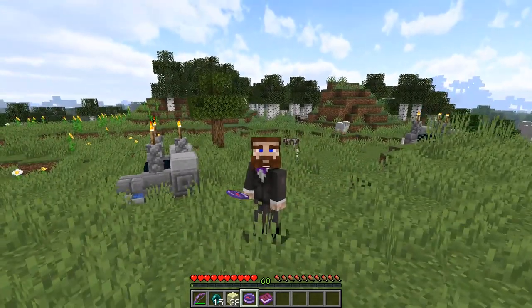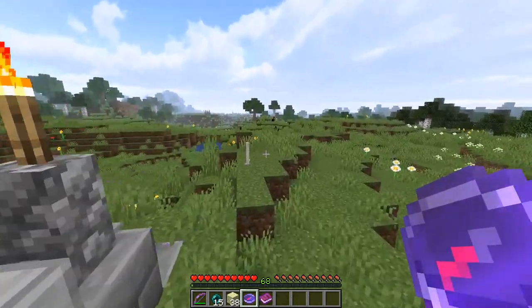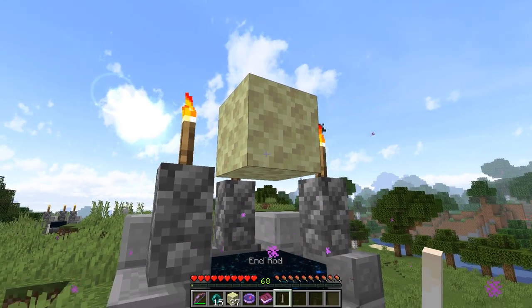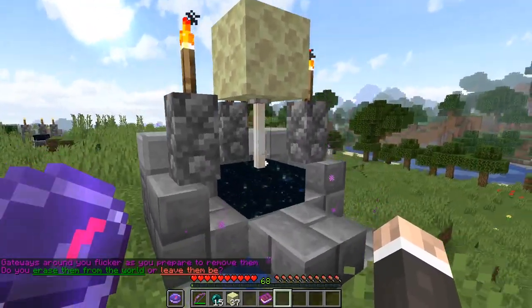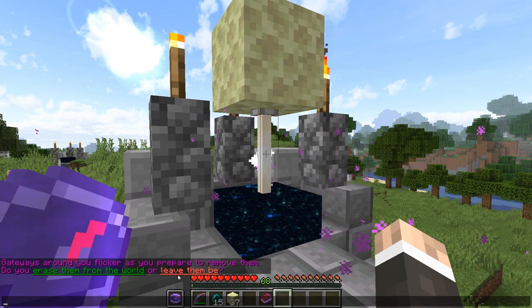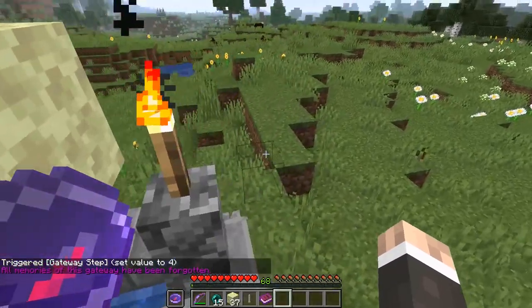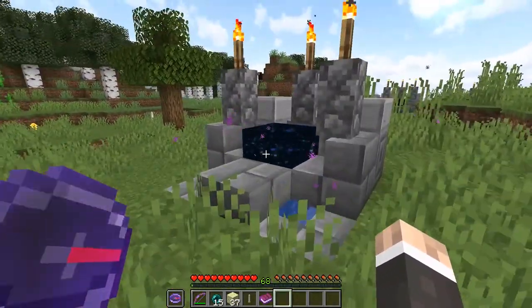Let's show you one last thing - how to remove a portal. If you've placed a portal somewhere and no longer want it, it's a pretty simple process. You place a block above it - doesn't matter what block - then put the gateway device in your offhand and place an NROD upside down. You'll get a message saying 'gateways flicker around you - do you erase it from the world or leave them?' If you click 'erase,' that portal block is removed. The rest of the structure remains, but the portal is gone and you won't be able to use it anymore.